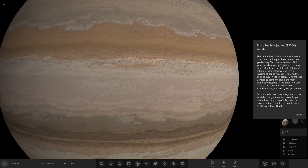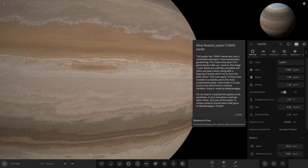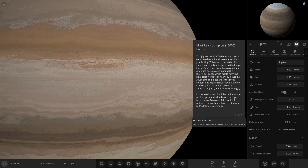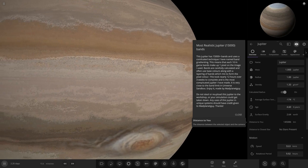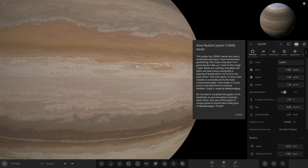Let's slow down the rotation to enjoy the Jupiter itself. So this Jupiter has 15,000 bands and uses a technique called Band Gradient — each 10 in-game bands make up one pixel on the image used. These are based off photorealistic images, so they're very in-depth. Bands are carefully calculated and often use base colors along with layering a band to form the pixel color. This took nearly 12 hours and 3 weeks of work. That is dedication — it's the most completed Jupiter ever made, and it's very close to the band limit in Universe Sandbox. This is basically a maxed-out, max stat Jupiter.